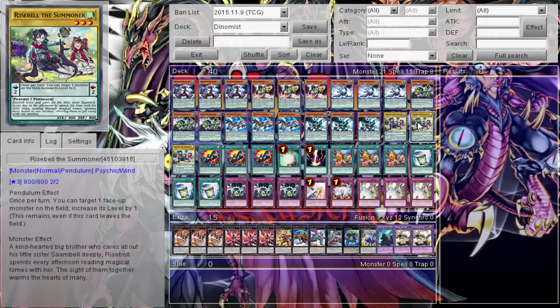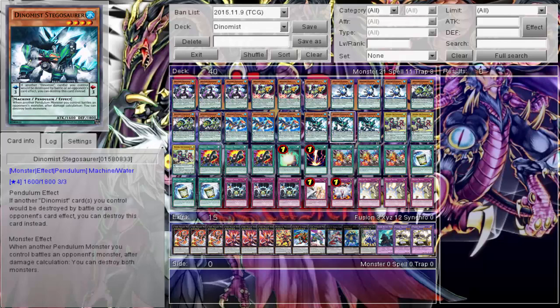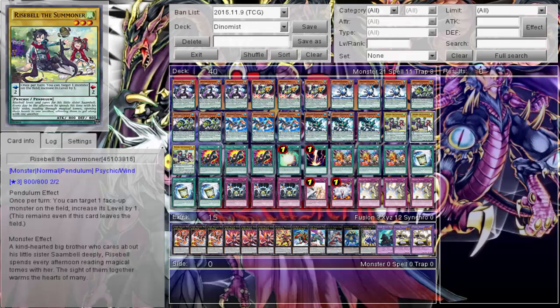Then this is my key card — Rise Bell. You're probably like, what the heck? It's a normal monster, and on this channel lately we've been getting into normal monsters. But that pendulum effect: once per turn, I can target one face-up monster on the field and increase its level by one. So I special summon one of my level fives, normal summon one of my level fours, play Rise Bell's effect to increase that four to a five, and boom — Infinity. So instead of running another pendant scale three and having a stuck level five, I can drop my pendant scale down to just two and still summon all the Dynamis monsters I want, while having the ability to level up my level four for more Infinity shenanigans.